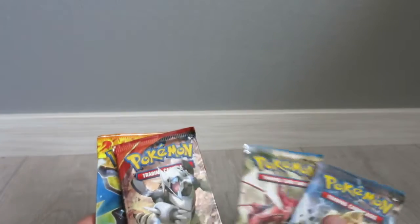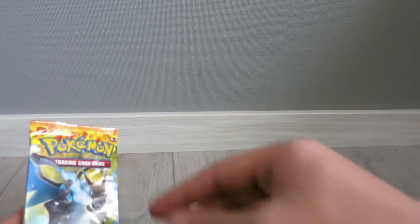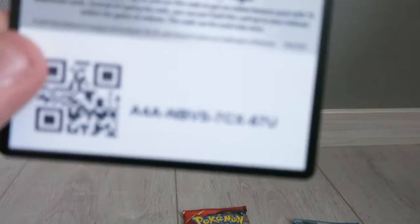There's the code card for the triple power tin. Let's start with the packs. I wasn't sure how many packs you get in these, but I can see we got four packs: two BREAKpoint, one Primal Clash, and one Flash Fire. We'll start with the Flash Fire first.